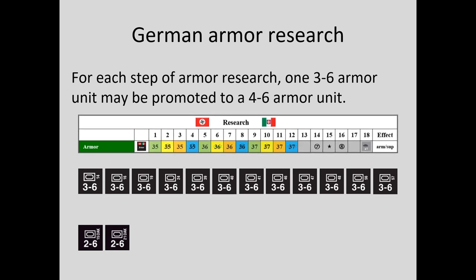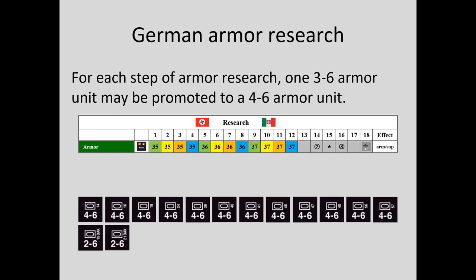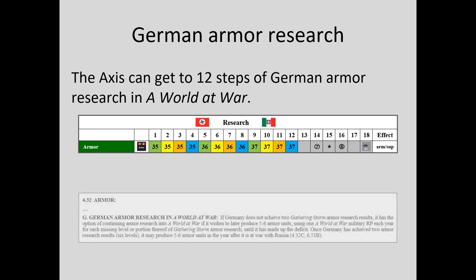For each step of German armor research, one 3-6 armor unit may be a 4-6 armor unit. This increase is optional, but usually the Axis player takes advantage of the opportunity. 12 steps of German armor research gives Germany its classic armor force pool of 12 4-6 armor units and 2 2-6 armor units. If Germany falls short of 12 steps, it can get to a 12-step result by giving up one military research point each year for every two missing steps of armor research.